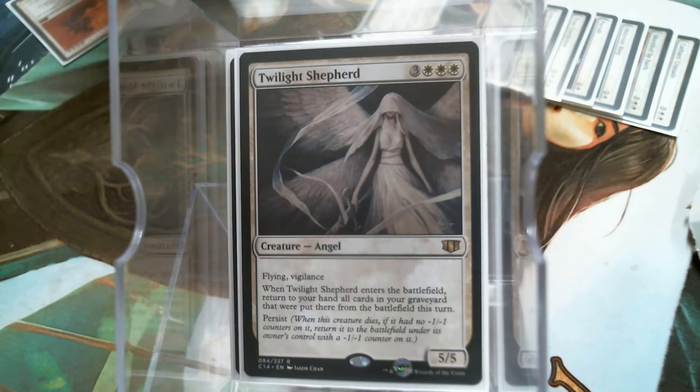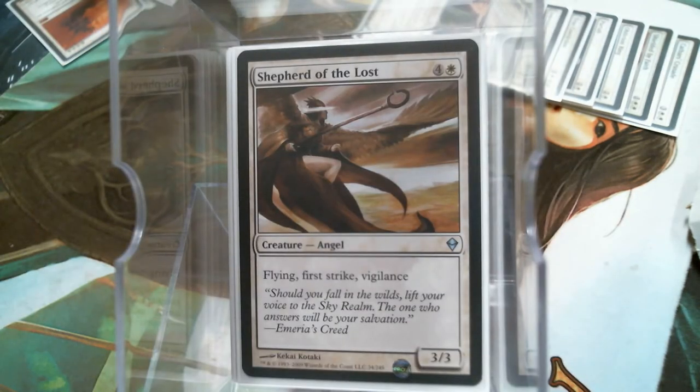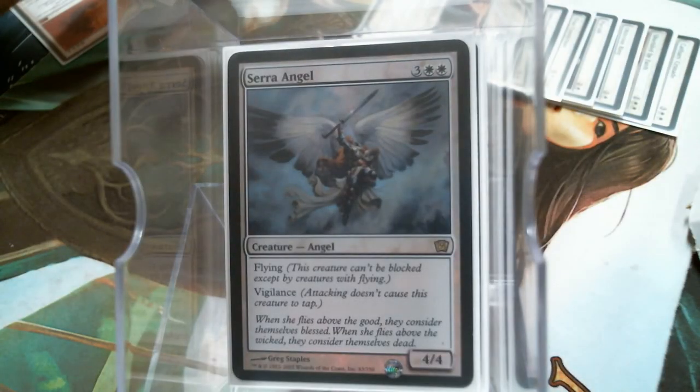Twilight Shepherd contributes twice: Flying and Vigilance. First Strike and Lifelink. Check her out — Flying, First Strike, Vigilance. I'm even playing with the Serangel. I'm playing with this art because I've got it in foil. She does contribute Flying and Vigilance, both of which are kind of awesome.